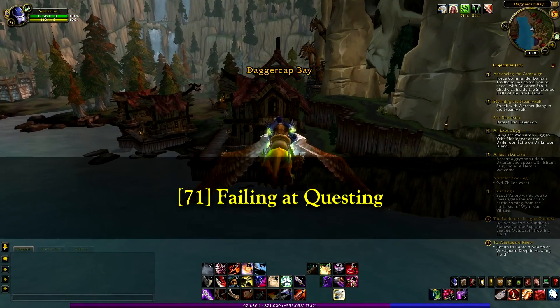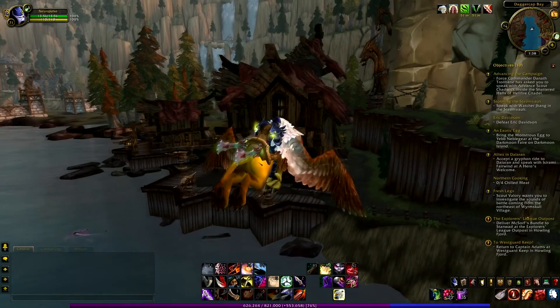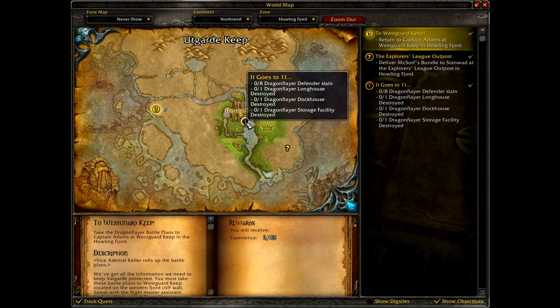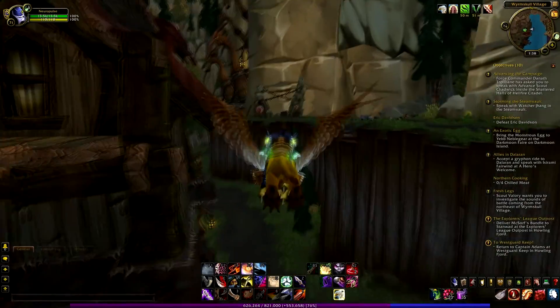Hi guys, you are watching GT channel and this is episode 81 of my rogue leveling series. Right now I am on my way to do this quest right here — it's called 'Goes to 11.' I need to kill 8 Dragonflayer defenders and destroy some buildings. Let's go and do it.